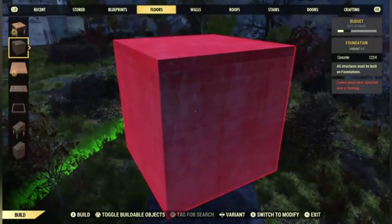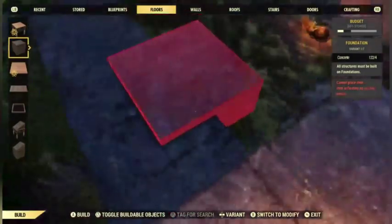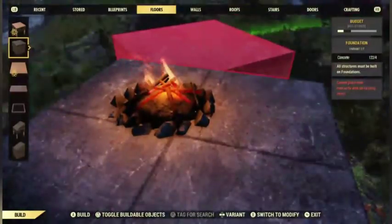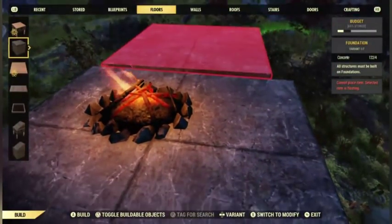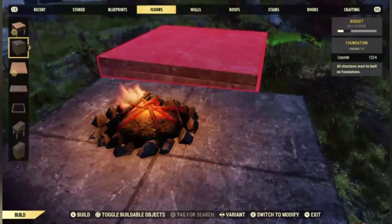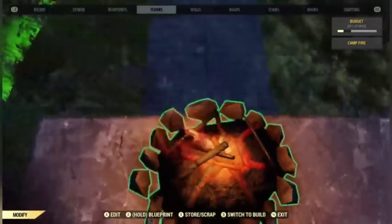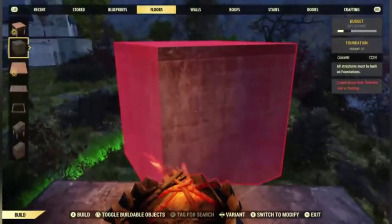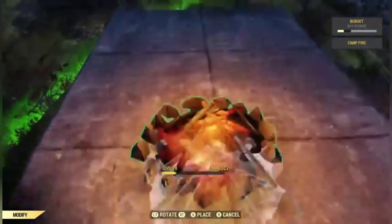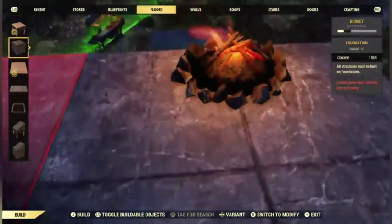This is a problem that no one seemed to have a solution for before — I have not found a single video showing you how to stack these foundations anywhere on the internet. Plenty of people asking, but nobody giving an answer. That's why I'm doing this video. As you can see it's not going to snap normally, so what you want to do is move this campfire right to the edge where it's just barely hanging off — and now bring it over and it snaps. That's really it.